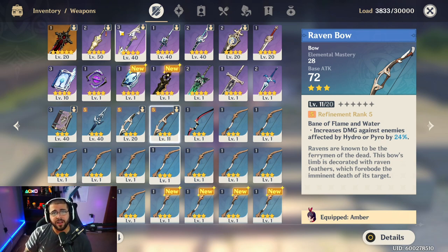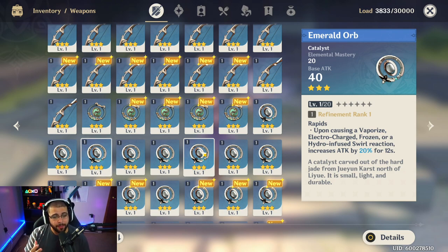The Raven Bow is good mainly on Fischl. If you're using her correctly, she's the best four-star in the game — nearly the best character overall for DPS and support. Pairing her with Xingqiu or Barbara gives Hydro on enemies, or with Xiangling or Diluc for Pyro. When you switch to Fischl after applying those effects, you deal extra damage because enemies have the Hydro or Pyro status, enabling Overload or Superconduct. That was pretty much it for bows.